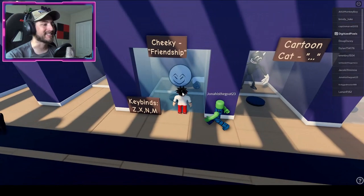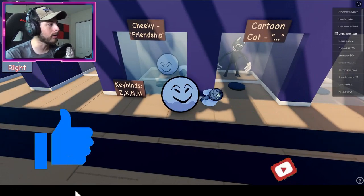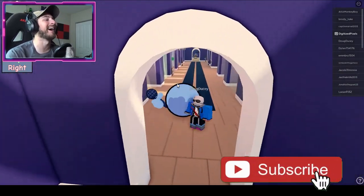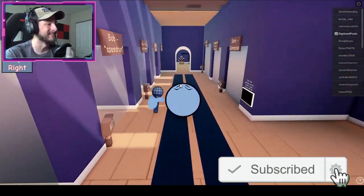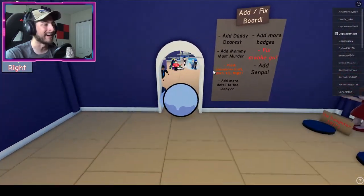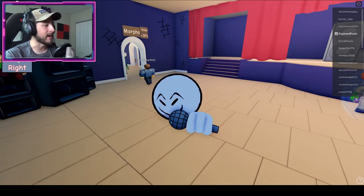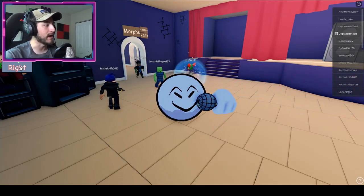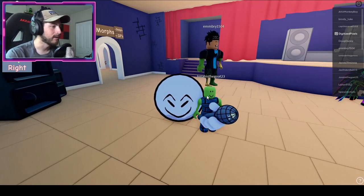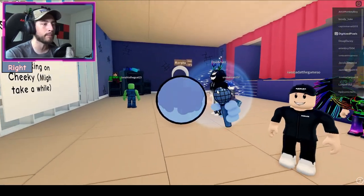Here we go — Cheeky! Oh, it has keybinds — that's so cool! I'm rolling — that's awesome! I love that it rolls when you walk, that is a great detail. We've got left, down, up, and right, and the keybinds are Z. They're just the same things, but he doesn't have his pew pew in this one.